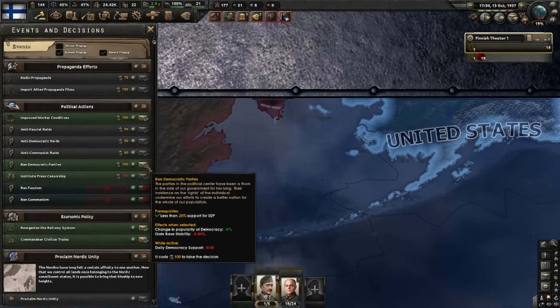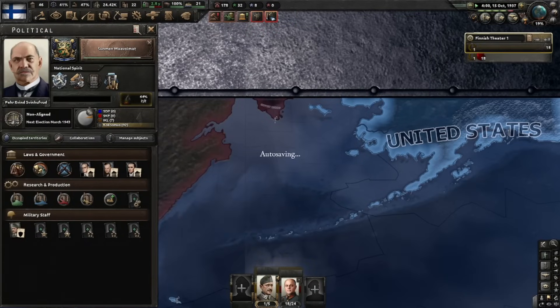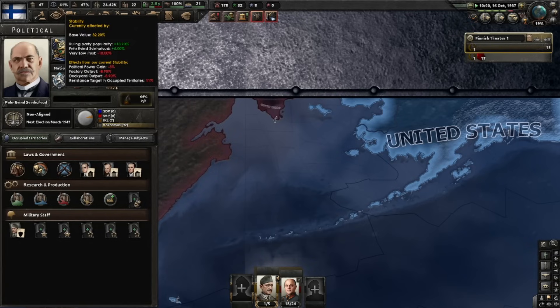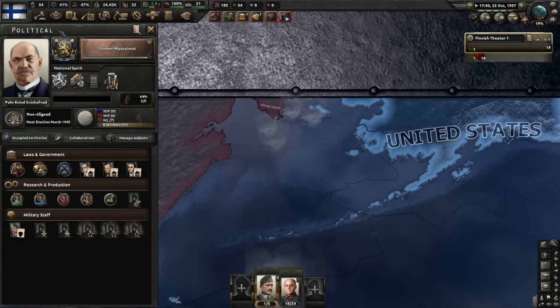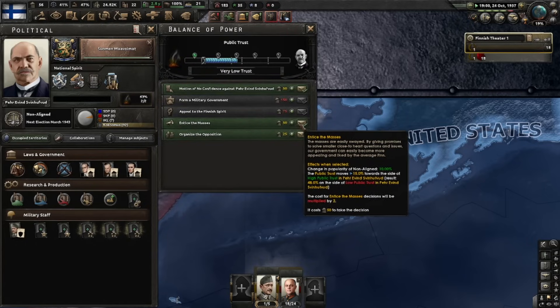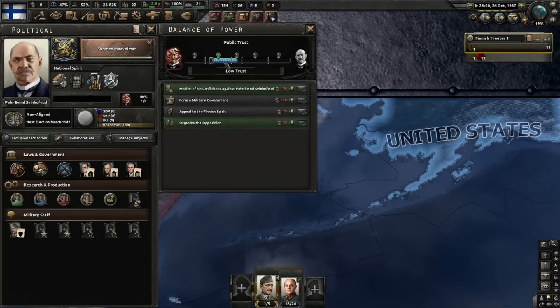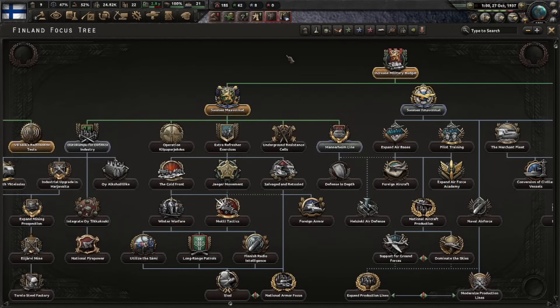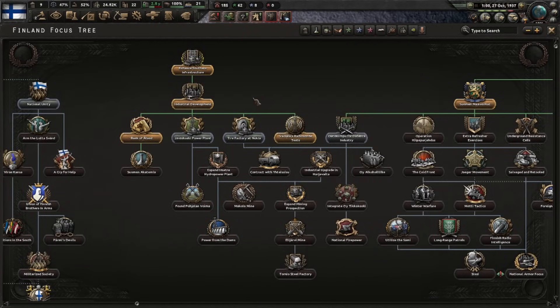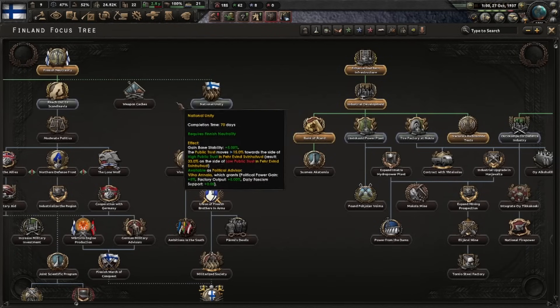We'll increase military budget and do Suomen Maavoimat for some military factories. Also ban communism - getting a little steel from Sweden - and pick professional officer corps. We can now also ban democratic parties. It looks bad on our stability, but at least the public trust is now getting better.